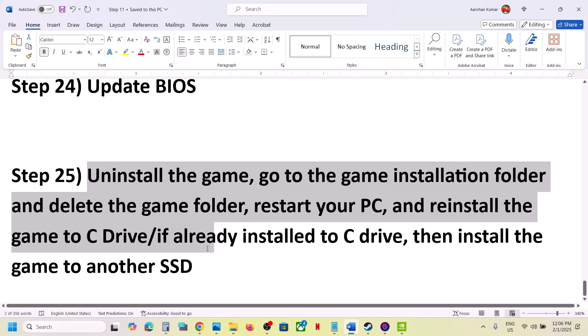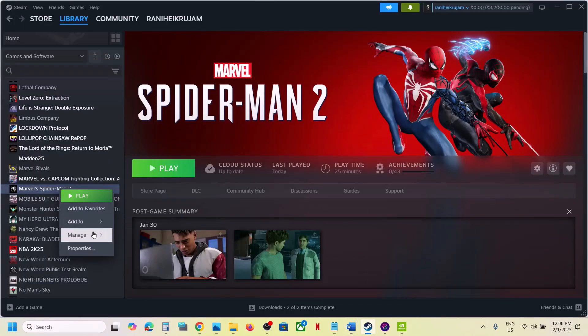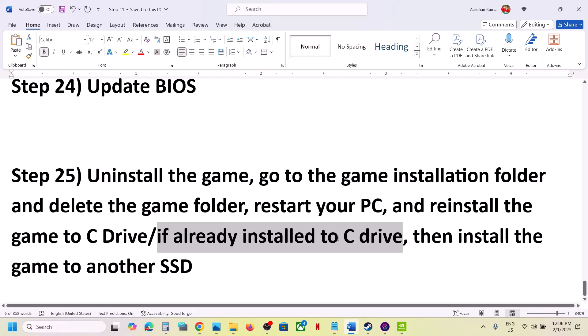The last step is to uninstall and reinstall the game to a different drive. Right-click the game in Steam, select Manage, then click Uninstall. After uninstalling, go to the game installation folder and delete the game folder. Restart your computer, then install the game to the C drive. If the game is already on the C drive, try installing it to another SSD and check.